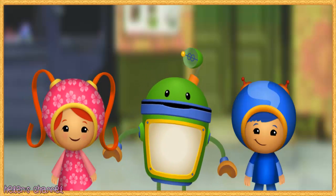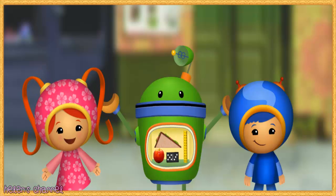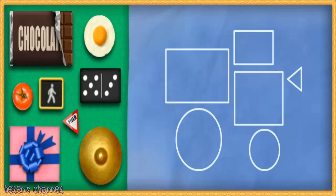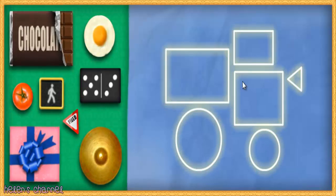I have lots of different shaped things in my bot-bot-botomat! Team Umizoomi, it's time for action! Umifriend, will you help us look for the shapes to build a hot rod truck? Let's get started! Click an object to pick it up, and then click again to put it on the right shape in the blueprint.